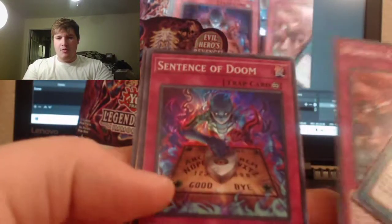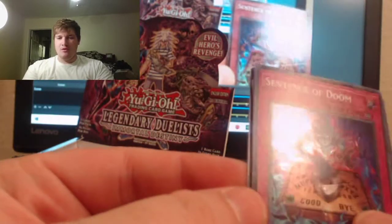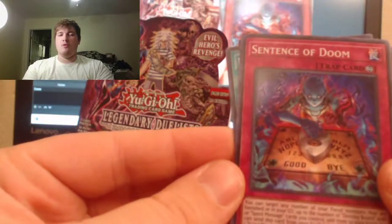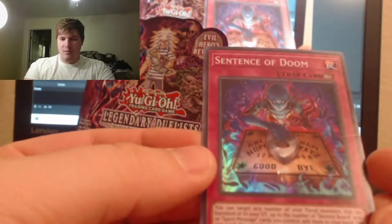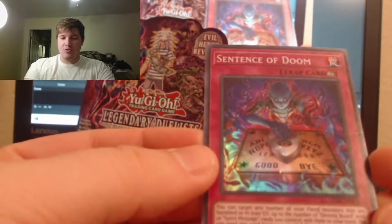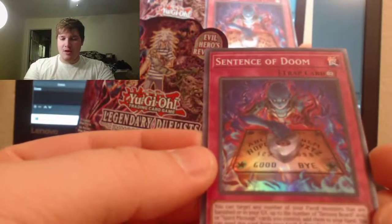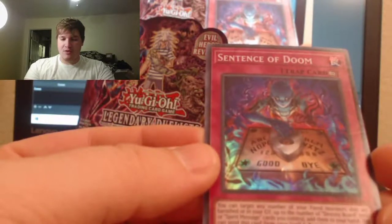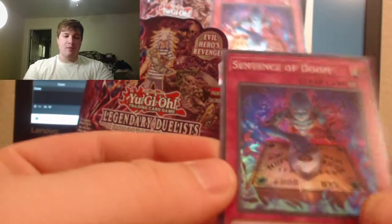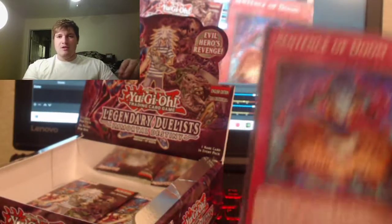Gimmick Puppet — oh, Sentence of the Doom! That's what I'm talking about — sweet, dude! This is one of the cards I really wanted. You can target any number of your fiend monsters that are banished or in your graveyard, up to the number of Destiny Board or Spirit Message cards you control, and add them to your hand. You can send this card from your spell and trap zone to place one Spirit Messenger from your hand, deck, or graveyard. I just love these cards — they look so creepy as hell.